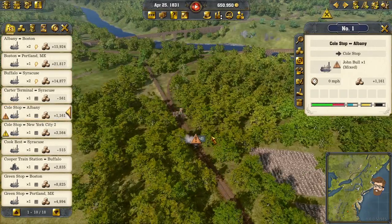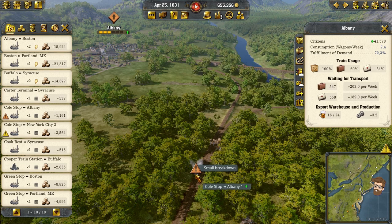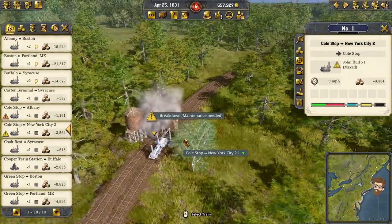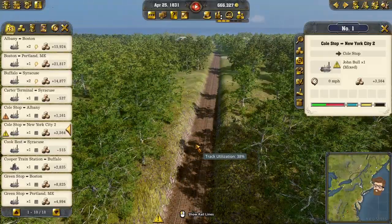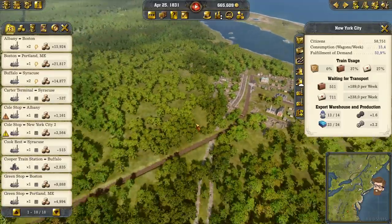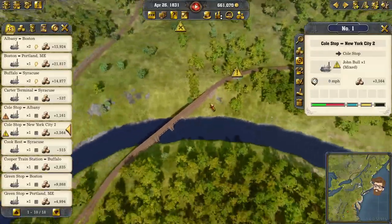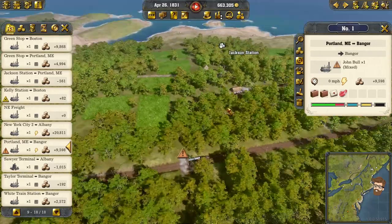Coal stopped Albany. We do have a maintenance depot here too. Hopefully these will get repaired on their own. He's coming the other direction too — this is going to be a problem for that train coming back the other direction. Hopefully this is not going to be too much of an issue.